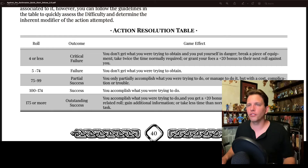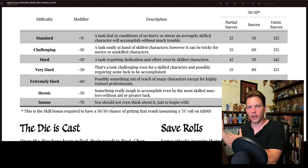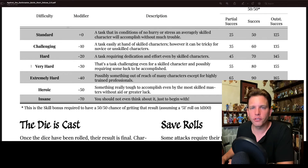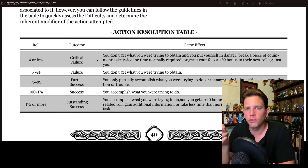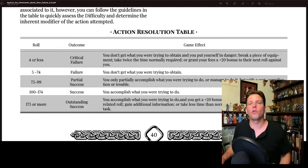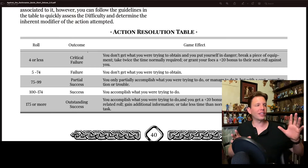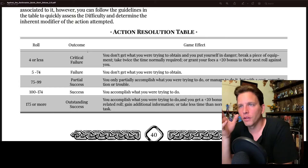This is a table-based game — the action resolution table. Your open-ended roll, plus your skill modifier, plus circumstantial modifiers, minus the difficulty of the task. So if you're trying to do a very hard task — challenging even for a skilled character and possibly requiring some luck — that's a negative 30. You total up your entire roll and go to the action resolution table.